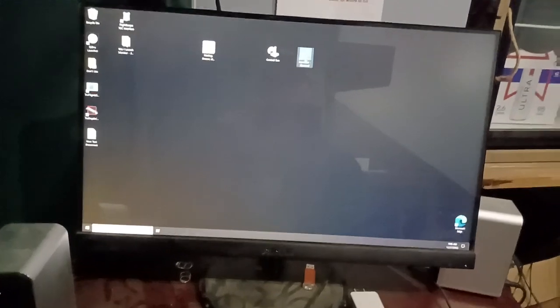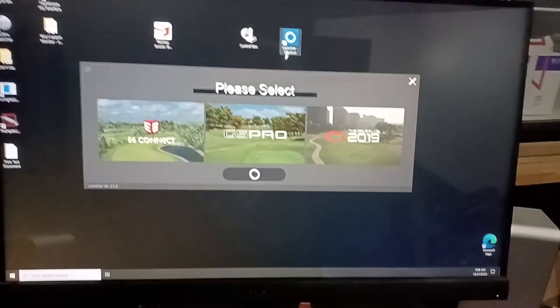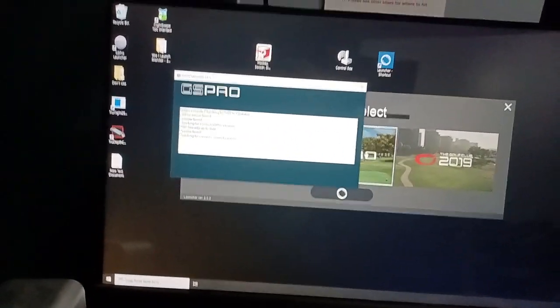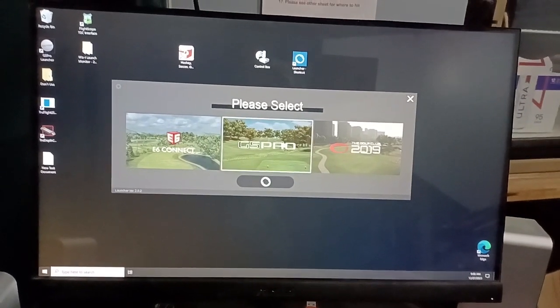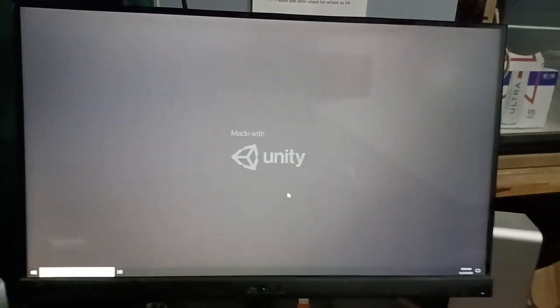After that, double-click the launcher shortcut. You'll get a screen — click on GS Pro. It'll take a moment to load, then click Play.